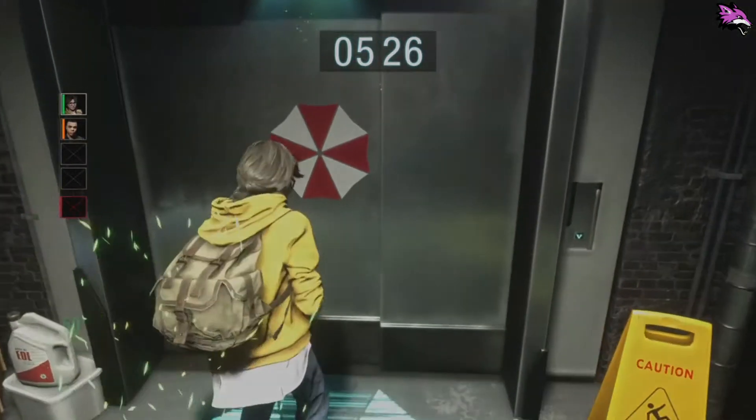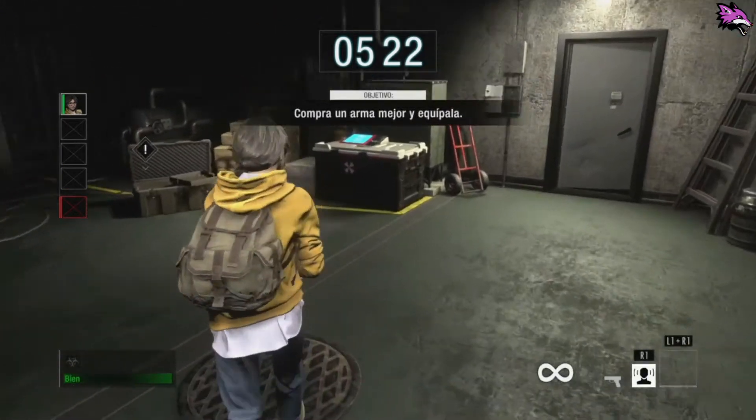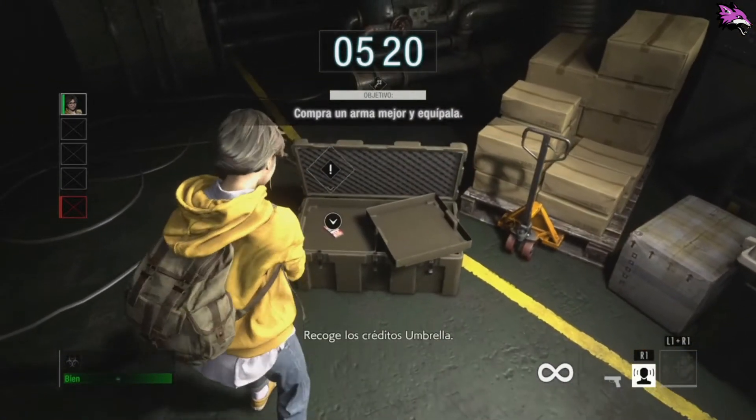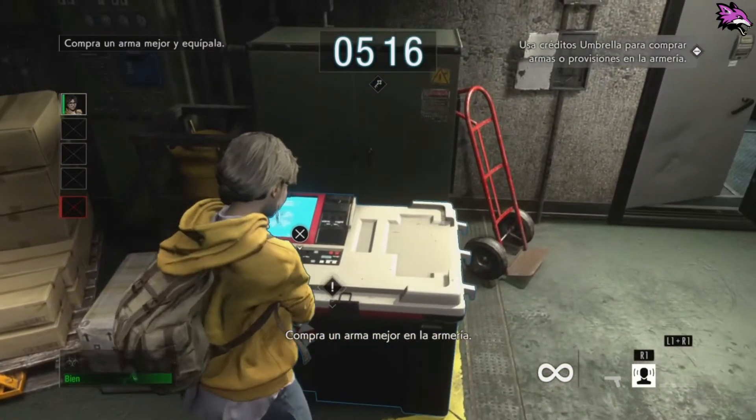Ve a la salida. Recoge los créditos Umbrella y compra un arma mejor en la armería.